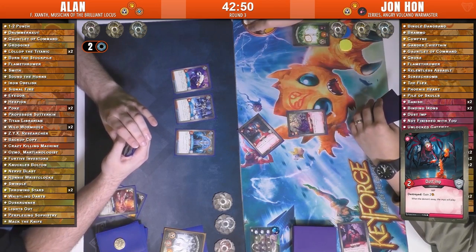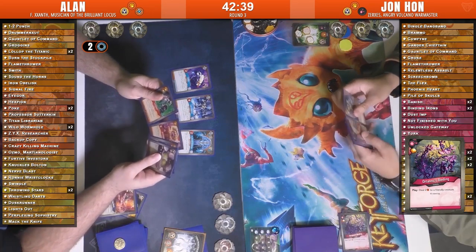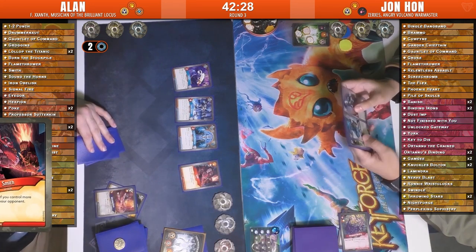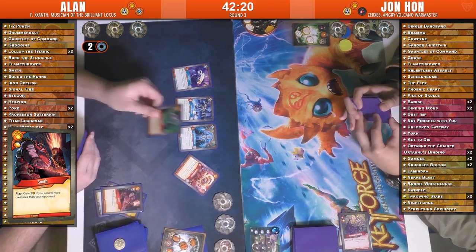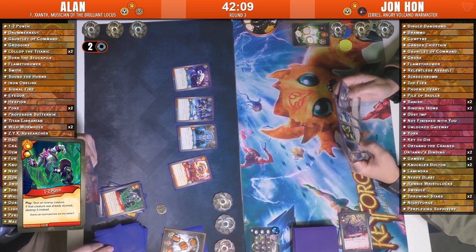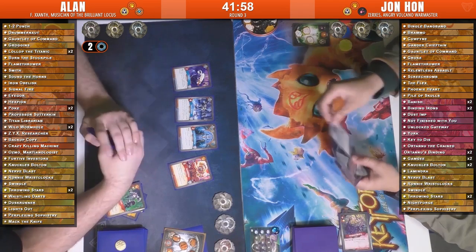John goes with a Dust Tip, followed up by a new card, Artuna's Binding — heal 2 damage to a friendly creature — letting him collect those 2 Amber immediately. He heals 2 damage to avoid the destroy effect on the Dust Tip. Then on to Brobnar: he plays Smith, gaining 2 Amber because he controls more creatures than his opponent, total 3 for him. Then Drummer Knot followed by 1-2 Punch — just for the Amber, no creatures to stun. Drummer Knot with the errata bounces other friendly giants, so it doesn't bounce itself right back, meaning you can play it without other giants.